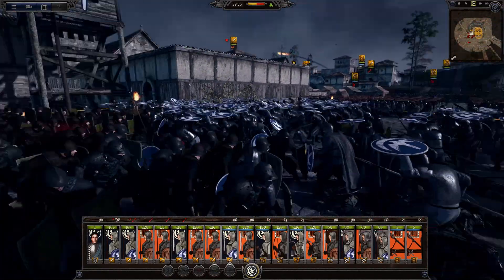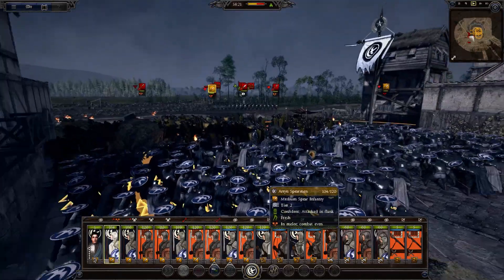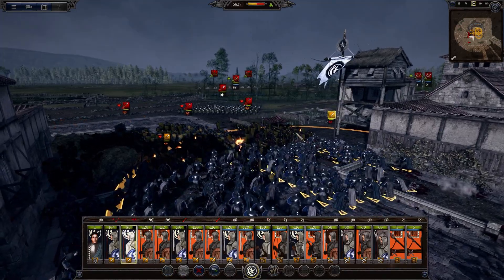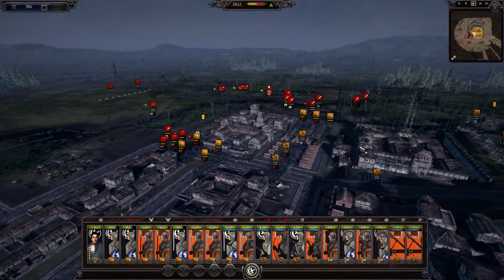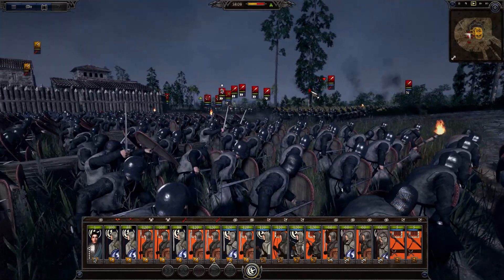In addition, there are currently no custom maps ready to be shown off, but after release, A Game of Ice and Fire is aiming to bring not only custom maps, but historical-like battles where you get to face the same challenges as the characters from the books and show, including the likes of Battle of the Bastards, Battle for the Wall, Robert's Rebellion, and more.